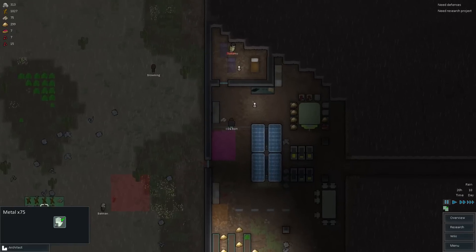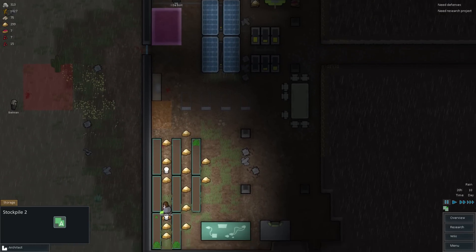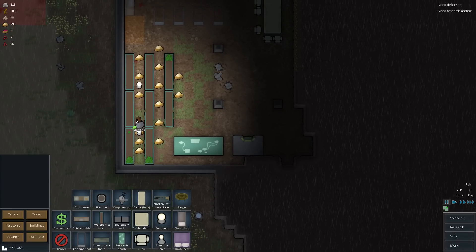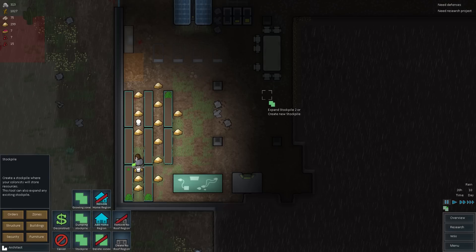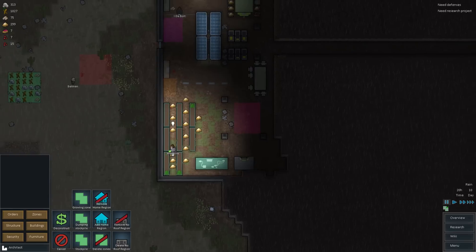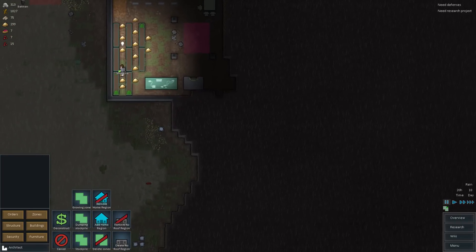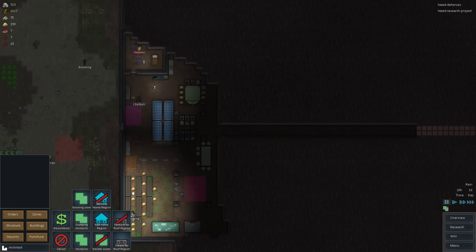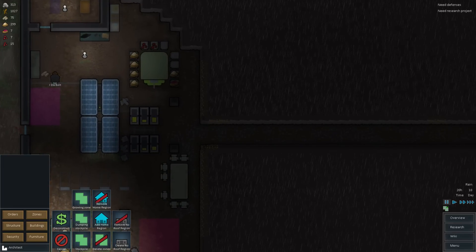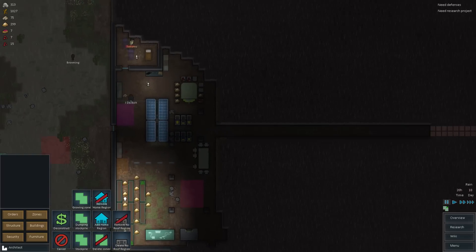Brandon's going to go and haul that off. What we do need is a nice little stockpile area, because I don't want everything just kind of hanging out outside. I guess for now there's no real reason why we can't add a stockpile area right over here. It's not really a big issue right now. Obviously we want to dig in and make a separate kitchen somewhere and then a stockpile area. But if I do that now, we're going to lose the benefit of getting this metal.